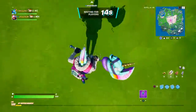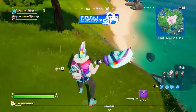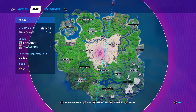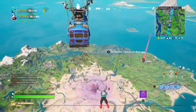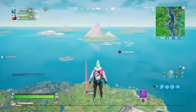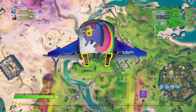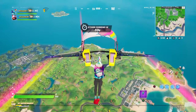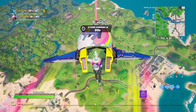This is the Lombro pickaxe. Okay, let's go to Holly Hedges and try to get the dub. Jumping off — okay this is the glider. It does glitch a bit, but it's basically a rainbow llama, and it fits with Lombro since he's a rainbow llama. It does not come with the skin, but I figured it would be a good match. It's called the Llamacorn Express. Say in the comments if you like it or not, but I liked it with Lombro.